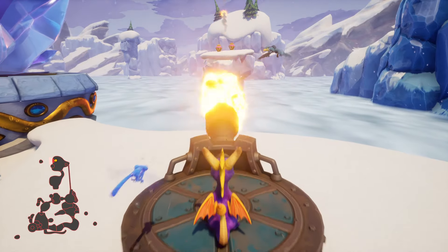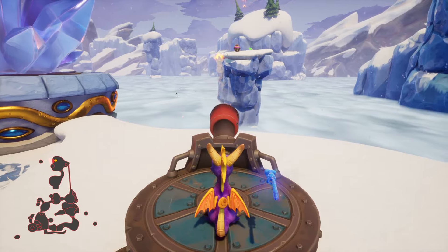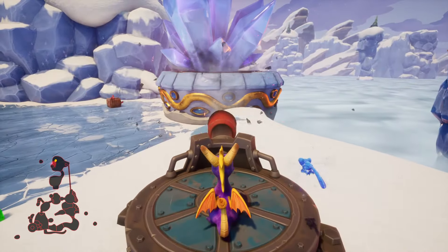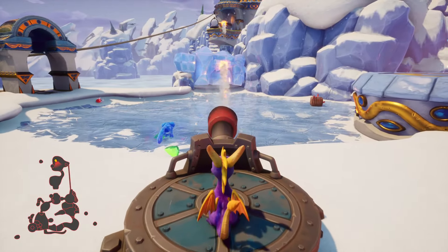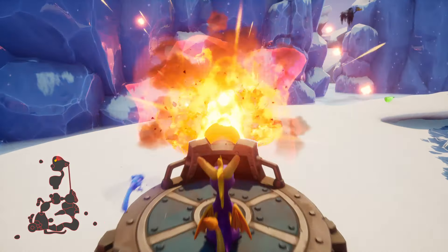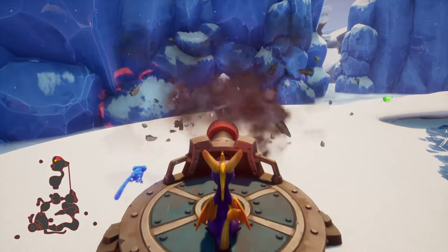The dragon eggs kind of take the role of the dragon statues from the first game. I found the dragon statues to be the most entertaining because each dragon was so different and had such unique things to say. I do like the dragon eggs compared to the power orbs in the second Spyro. Whenever you find a dragon egg, a little baby dragon hops out and does something silly — like trying to fly up and then plopping down to the ground, or doing a little cartwheel.